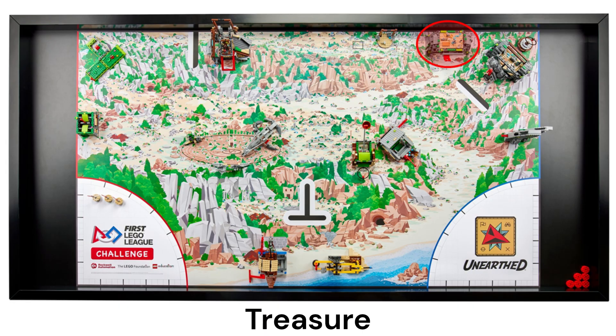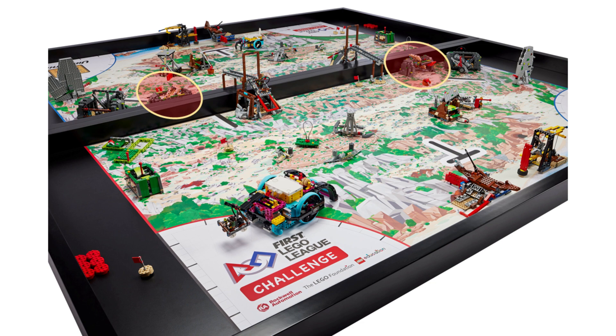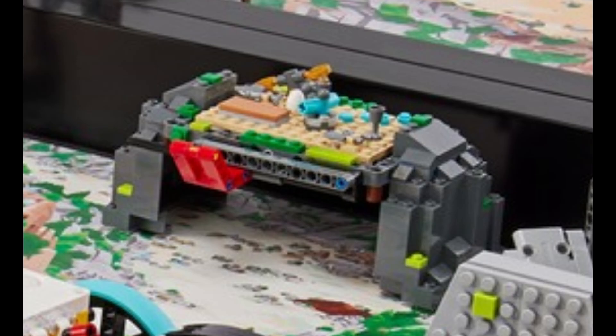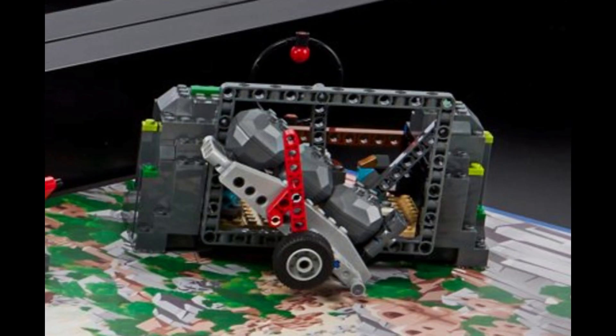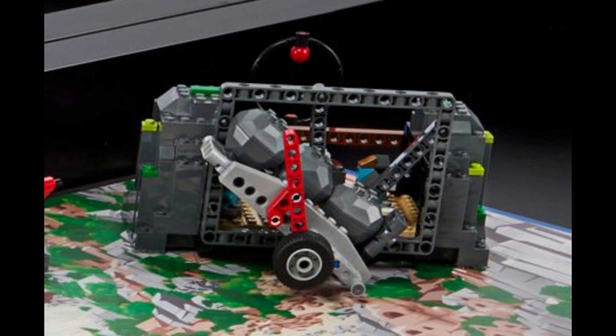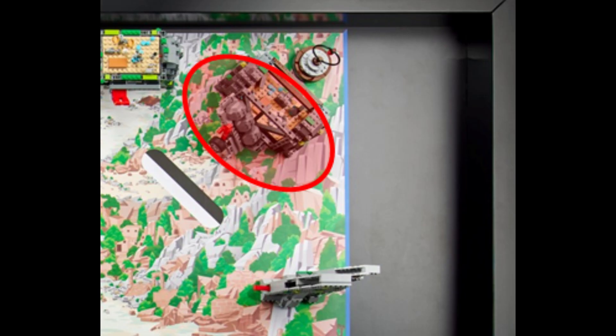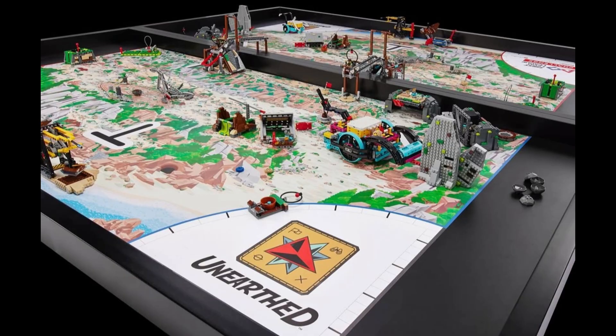The next mission model features a turntable. We're not sure if it starts completely upside down or tilted, but the red lever in the front must be slid sideways from right to left to flip the top surface to horizontal, revealing what looks like a scale and other treasures. The larger mission model in the northeastern corner features a weighted lever that must be moved to the right to move a four-bar linkage, releasing three boulders that roll onto the mat. The model is positioned so the boulders roll right into the home area, where they can be opened by hand to reveal a hidden gem inside. We think only one of the boulders has something hidden inside, and these gems need to be delivered to another target area for extra points.